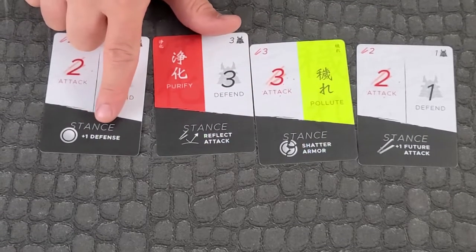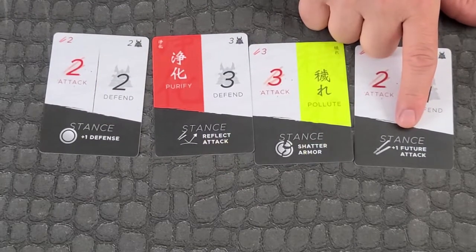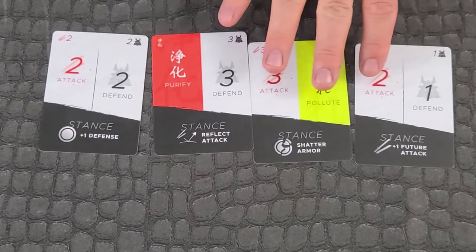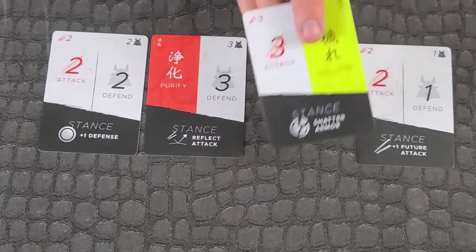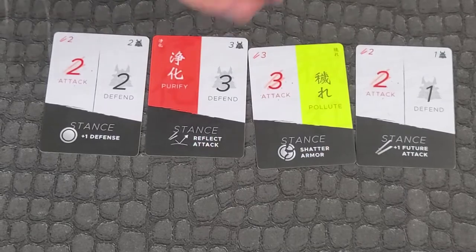This would give you plus one defense, this would shatter your opponent's armor, and this gives you plus one for a future attack. However, if your opponent does not attack, then you will discard your stance and play proceeds as normal.